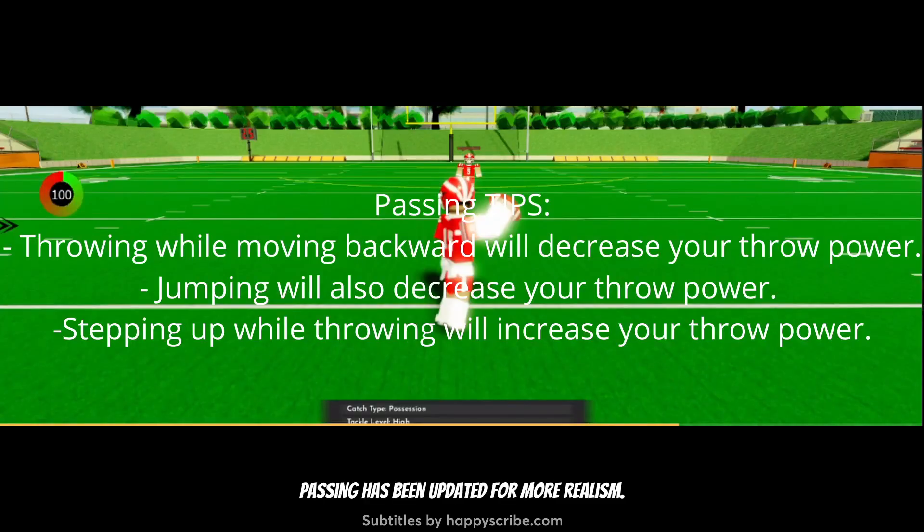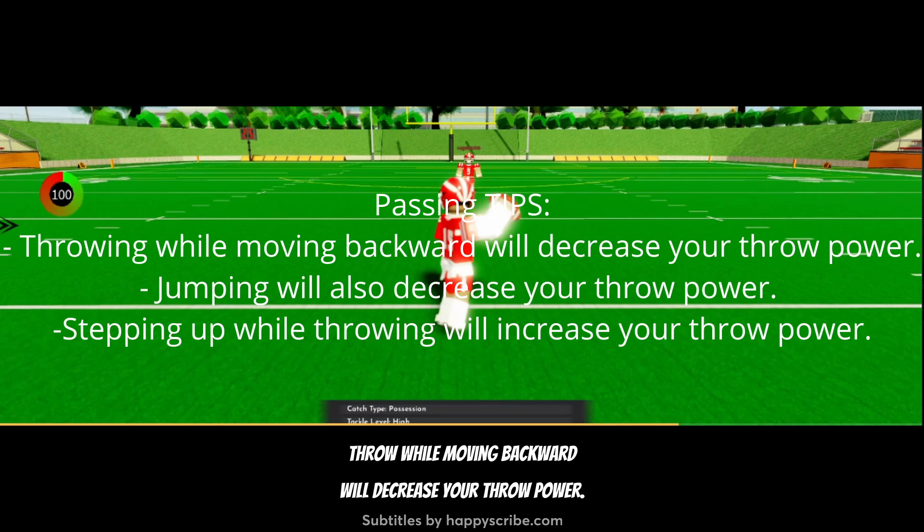Passing mechanics: passing has been updated for more realism. Throwing while moving backward will decrease your throw power. Jumping will also decrease your throw power. Stepping up while throwing will increase your throw power.